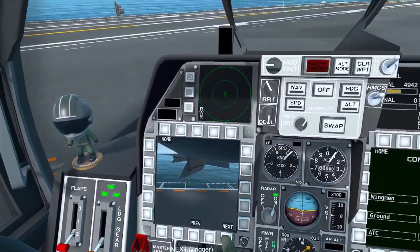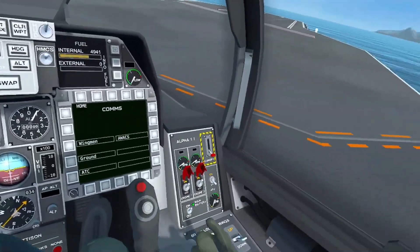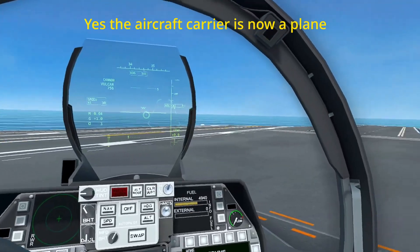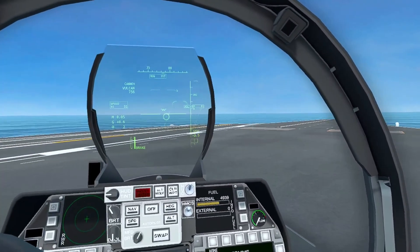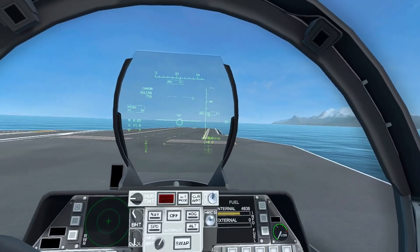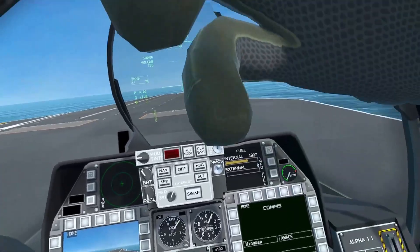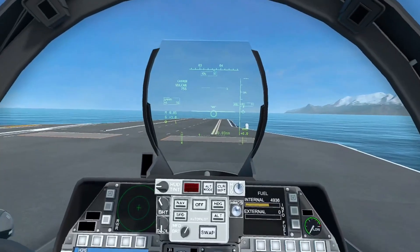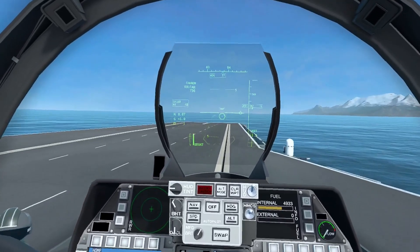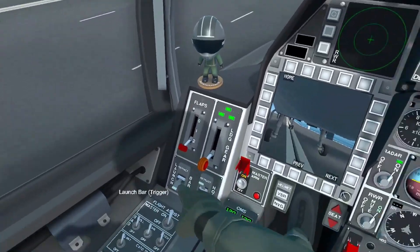I'm not sure if you can see it on this, but it's down. And that's basically what connects you to the catapult. You want to take your brake lock off. As it's a moving plane, the thing does move a bit. You want to start a tiny little throttle — be careful with it. Taxi slowly to your catapult. For this one, Cat 1, this is our one. You want to slowly taxi to it and you should connect to it automatically.